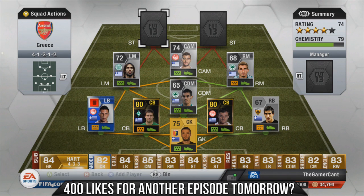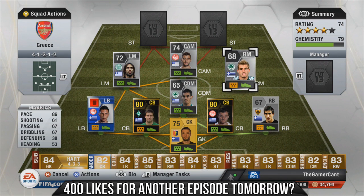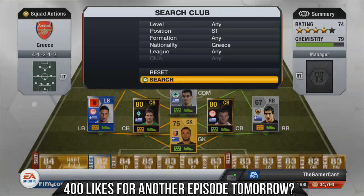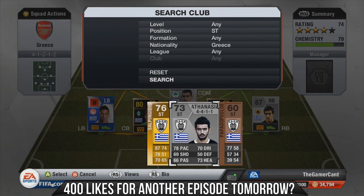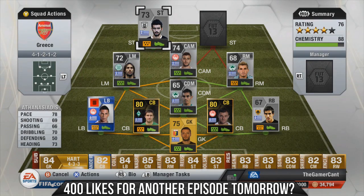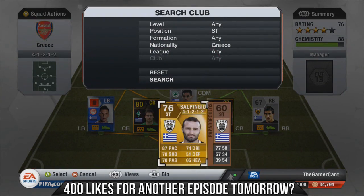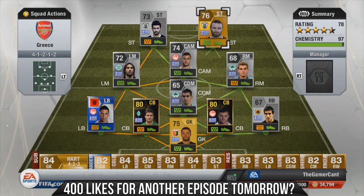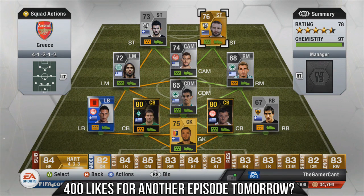Some of the players you could include if you didn't want to keep it just Greek — you could put Quincy or Obertan here, so many really cool players to make this team even better. The two strikers: the first one pulled a couple of really big goals out of the bag — 78 pace, 70 dribbling, 73 heading. Then obviously Salpingadis over on the right: 87 pace, 78 shooting, another absolute tank.